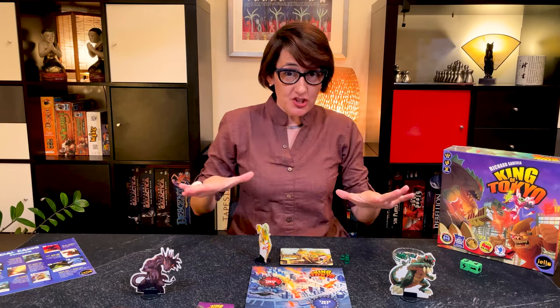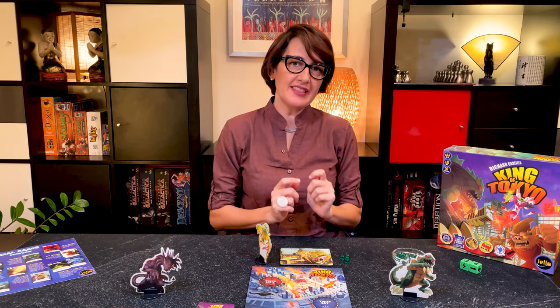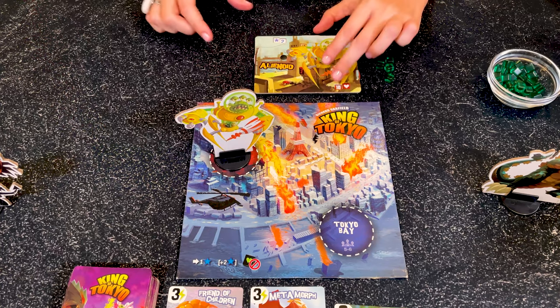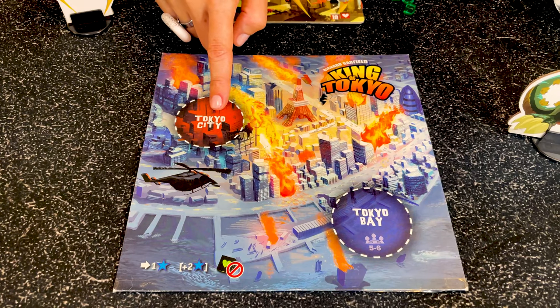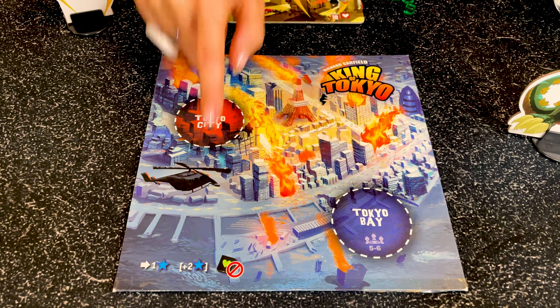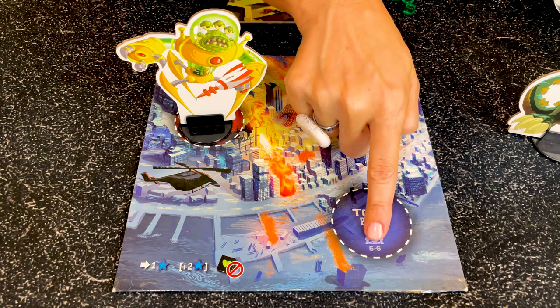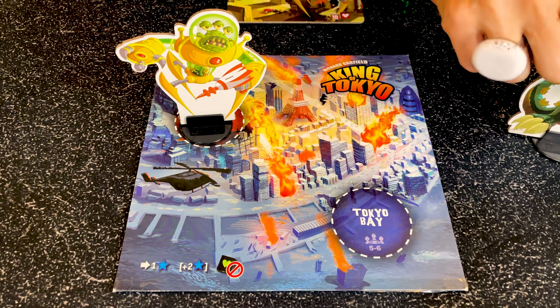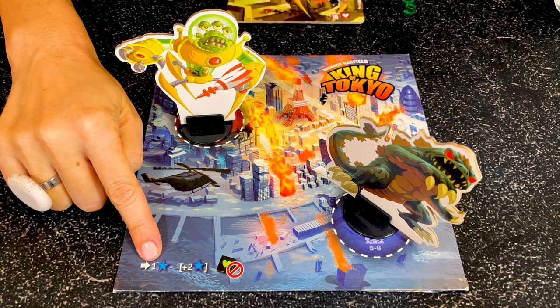At the beginning of the game all the monsters are outside of Tokyo. The first player who deals a claw at the end of their dice roll will deal no damage but will enter Tokyo. Tokyo City and Tokyo Bay are the same in terms of gameplay — in games of four or less only one monster can be in Tokyo at the same time, while in games of five or more players two monsters can be in Tokyo at the same time. Also note that you immediately score one point when you enter Tokyo.